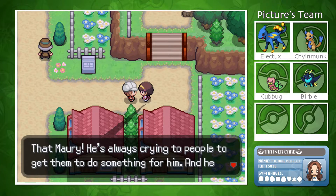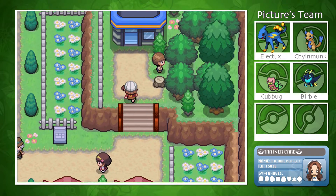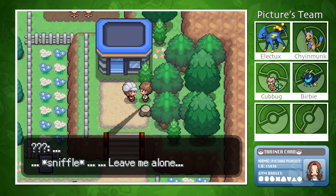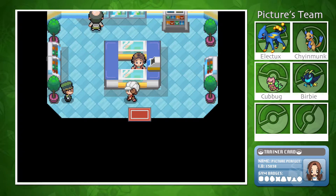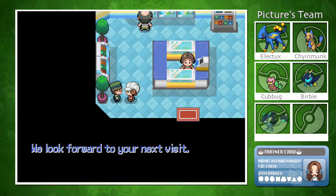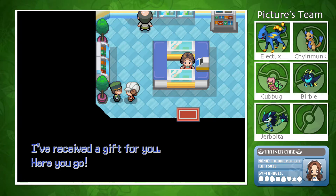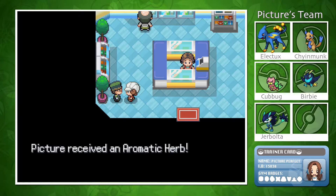An NPC mentions 'that Mari' — apparently he's always crying to people to get them to do something for him, and he wonders why he doesn't have any friends. There's also a berry spot nearby. Then I pick up my new Pokémon from what appears to be a delivery person — Pitcher received Gibraltar! That's so cool! I also receive a Destiny Knot and a couple of Aromatic Herbs.